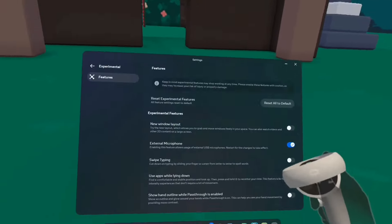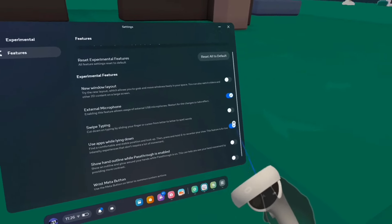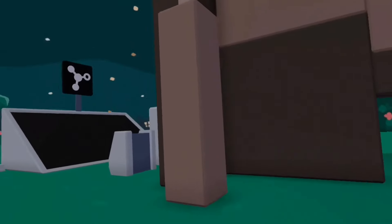And if you want to go back to where you were, just go back to settings, turn it off, and then recenter again and it'll put you back to where you were.